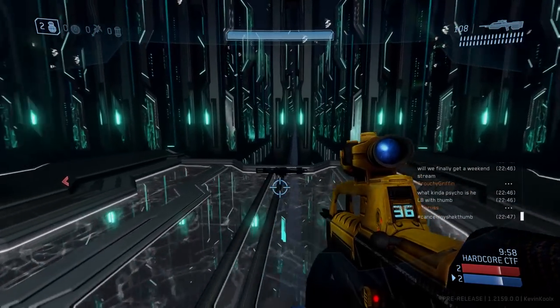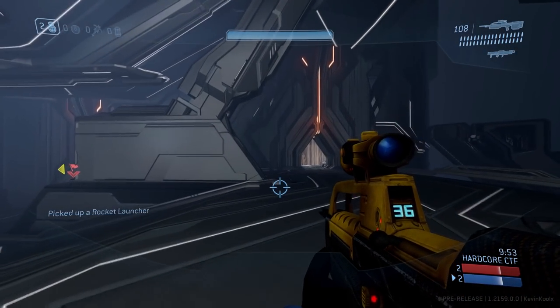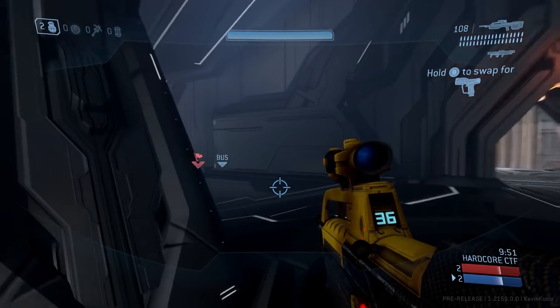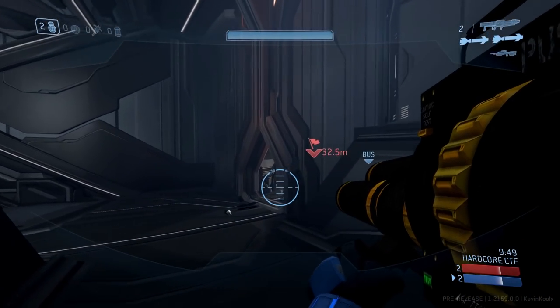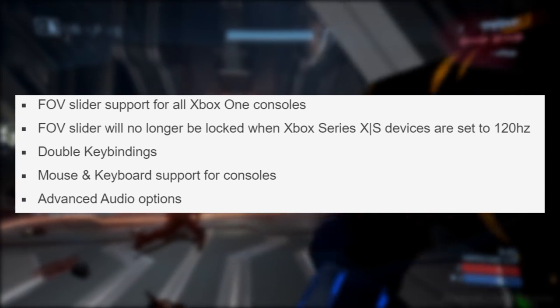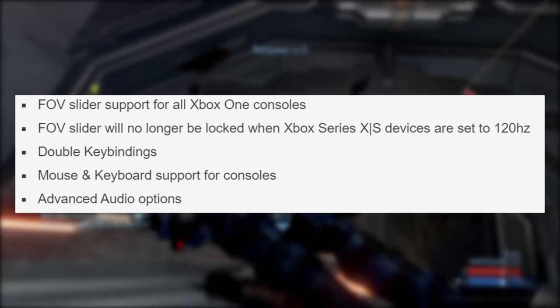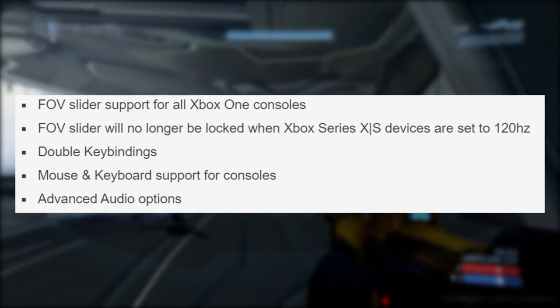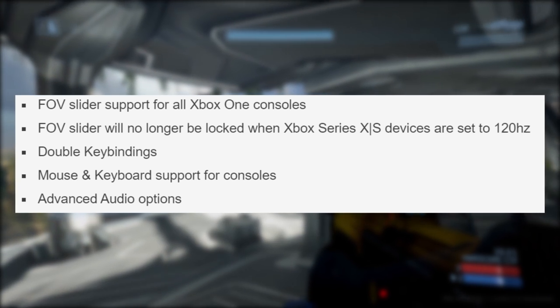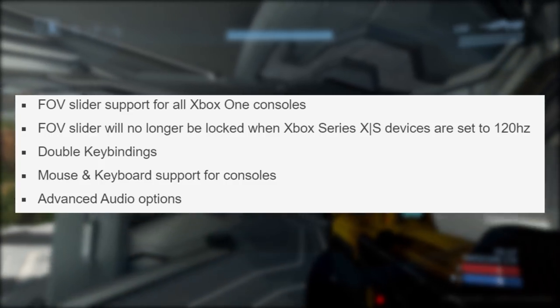We also have some great quality-of-life improvements coming in. FOV slider support is coming for all Xbox One consoles, and it will no longer be locked on Xbox Series X or S when the device is set to 120 frames. Also included are double keybinds, mouse and keyboard support for consoles, and advanced audio options.